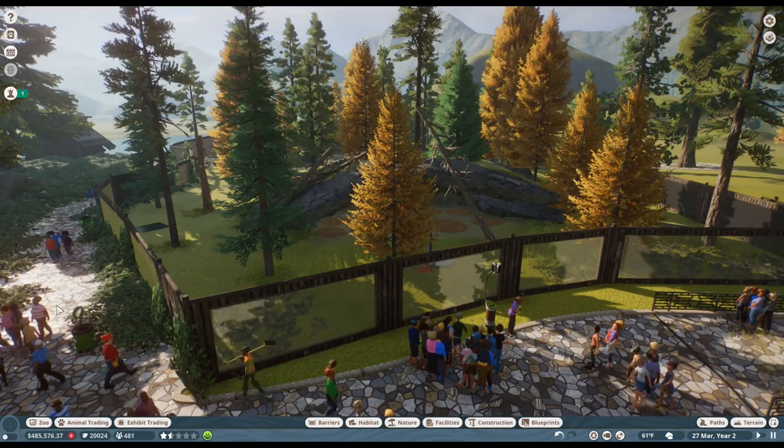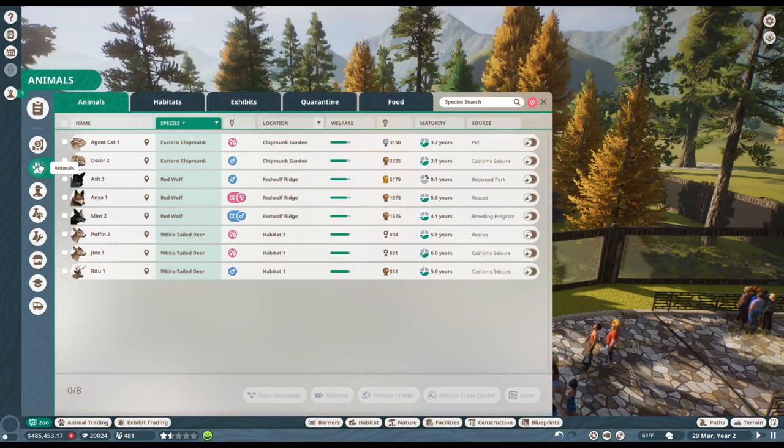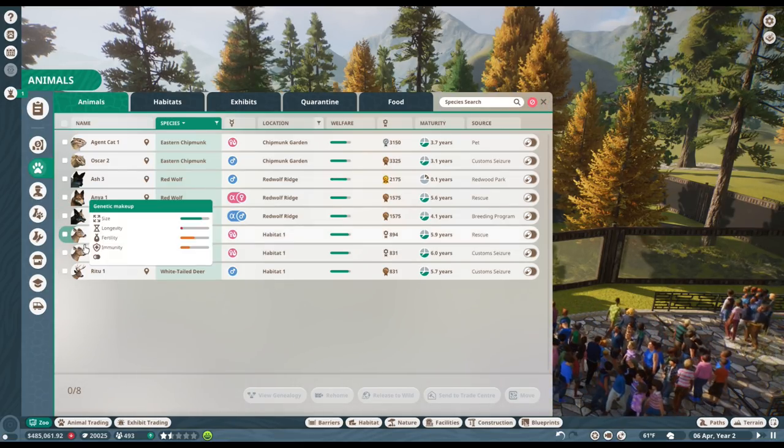We're going to keep track of how many red wolves we have by giving each one a number whenever the babies are born. That way, when we get to 100, my dream is that we'll be able to put a very special statue in Zoo Crafting to honor the big challenge we gave ourselves for Red Wolf Ridge. Should we call them the Ridge Pack? I think the Ridge Pack works really well for them!